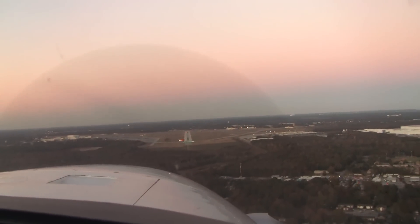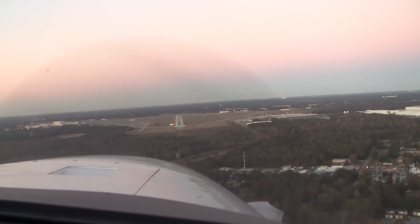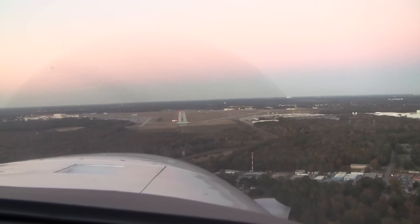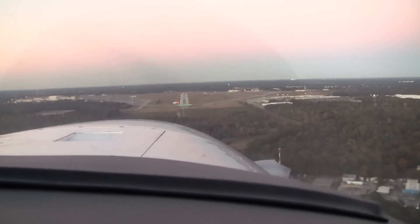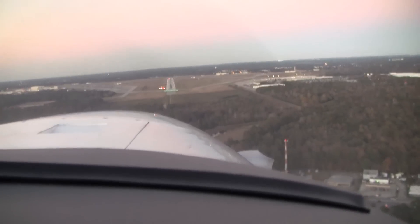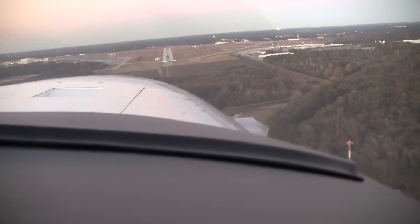Recarat 3191, right turn at Echo. Ground point on or off the runway. Right and ground, Recarat 3191. 500. We're 6-0 at Tango, runway 3. Clear to land, wind 070 at 6. Clear to land, runway 3. Thanks. 6-0 at Tango.